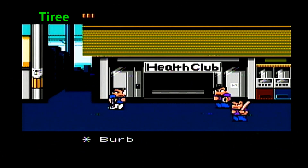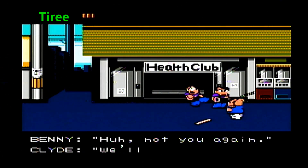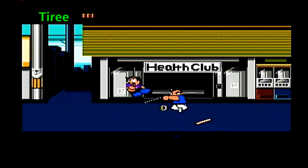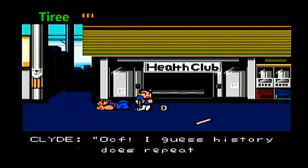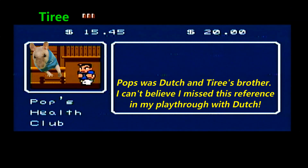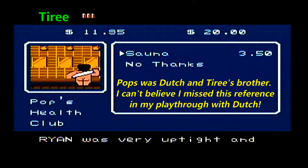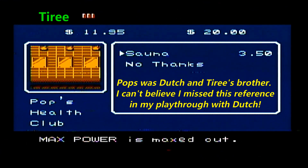Here are our good old buddies, Benny and Clyde. When you fight them, Benny takes four hits and Clyde takes five. You want to fight them on the right and push them over to the left — otherwise you're going to push them off screen and you won't be able to collect their money. Each time we get money we can go into the sauna, and each defeat of Benny and Clyde will allow us to take two saunas, which will be really good for maxing out our willpower and our stamina.